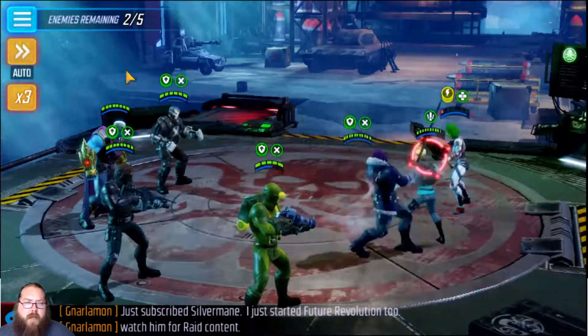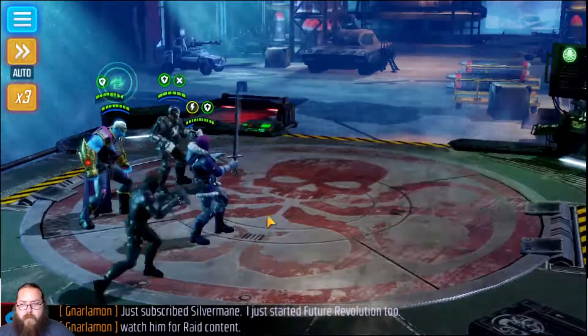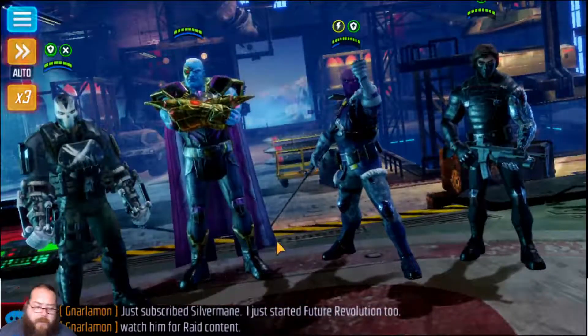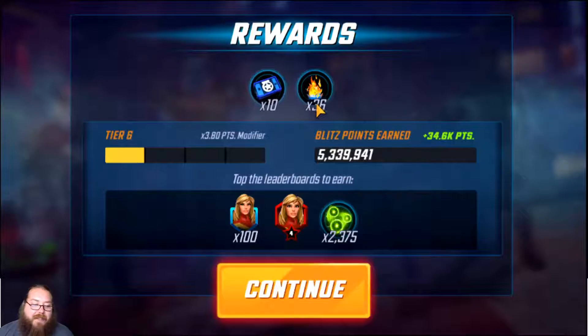You can do the minimum of course, but just throw it on auto and it's over — you just got double the fire essence. The load screens are the worst part, especially if you're not on PC. So it's 36 manually versus 22 on sim — that's 14 extra fire essence, which is roughly 63% more. On 25 wins, that's 350 more fire essence, bringing a sim rotation from 500 up to about 850 total.